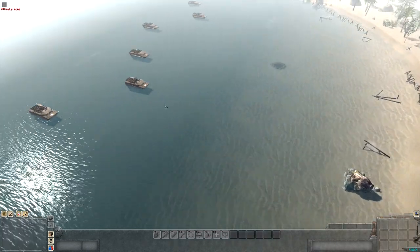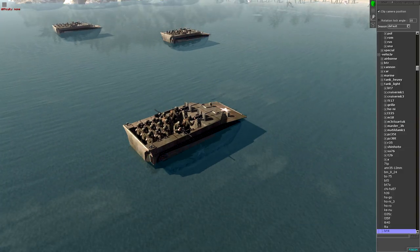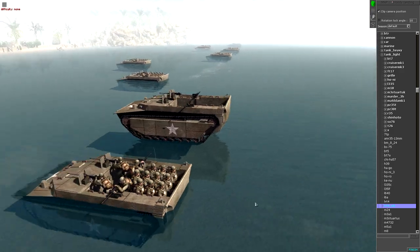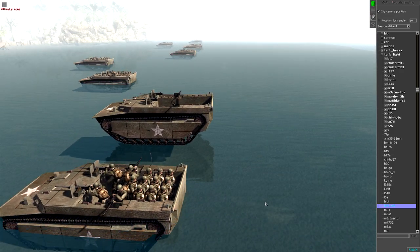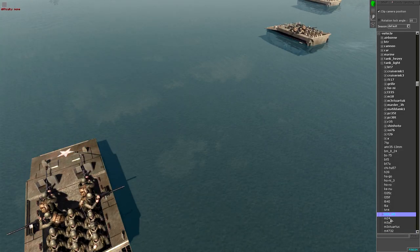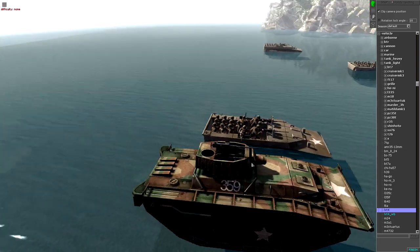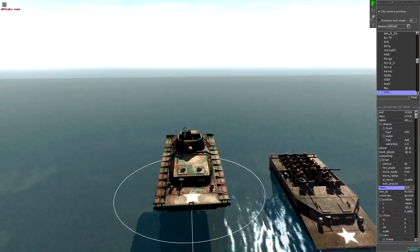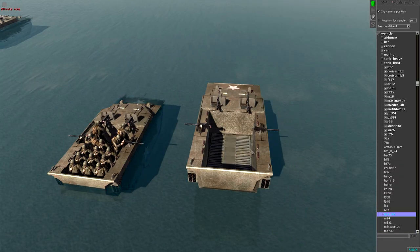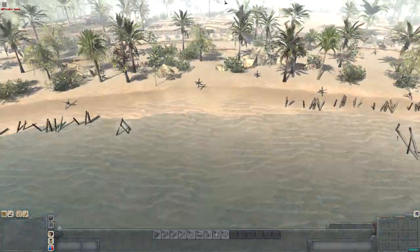We've got everything sorted, and in order to carry this landing out perfectly, I've gone and downloaded these LVT-4s. Amazing vehicles — they hold four gunners, two front crewmen, and then there's ten guys in the back. There are other landing vehicles such as the LVT-4, but this doesn't carry enough troops, so we've gone with the LVT-4 WB. I don't know what WB stands for, but maybe some of you in the comments can find the answer.